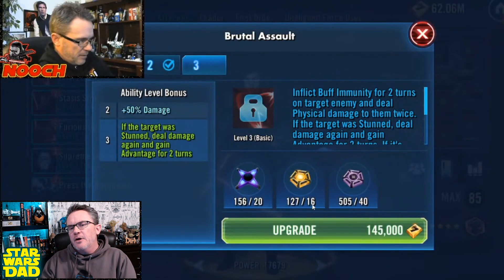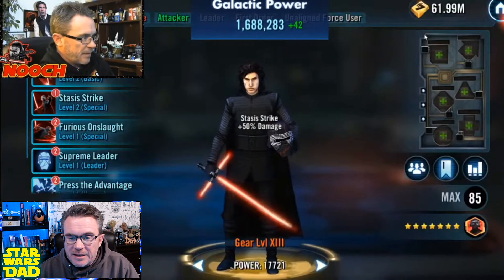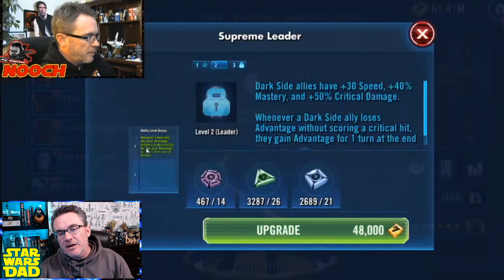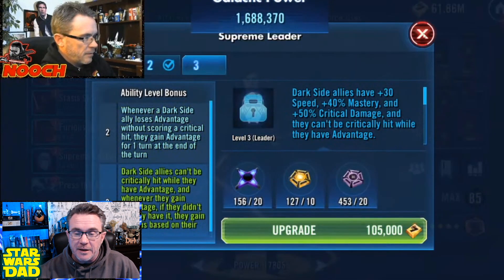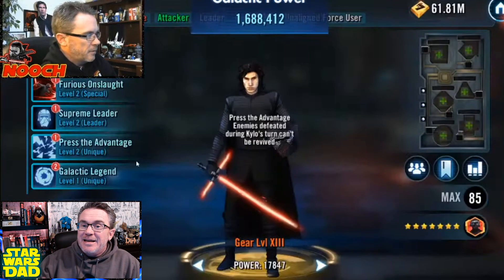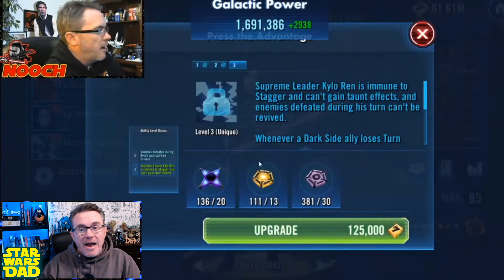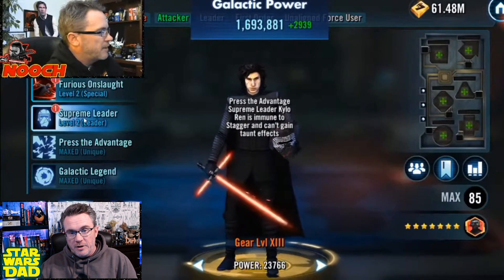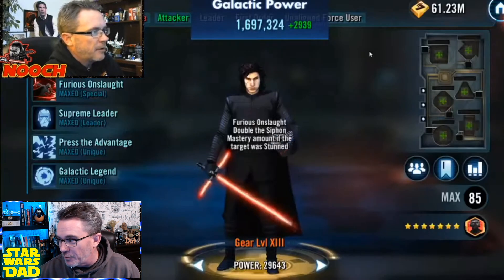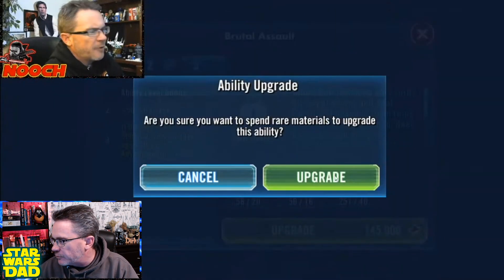But when you get a Galactic Legend, when you get a General Anakin Skywalker, when you get a Malak, you want to get them as fast as you can to 7 stars, as fast as you can into relic levels, and get these characters done and working for you immediately. When you do the Jedi Knight Luke event, get that guy up — he's not going to be ready unless you have all his relic levels and all his Zetas on. I have beaten Galactic Legends who were Gear 12 with three Zetas. Those guys are not at their maximum capacity until they're at their maximum capacity.